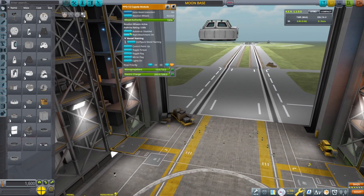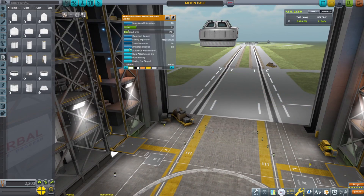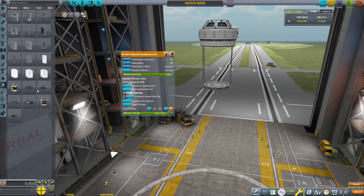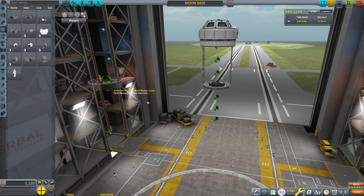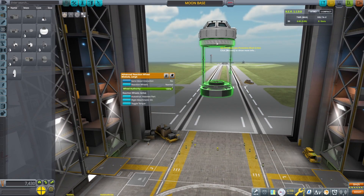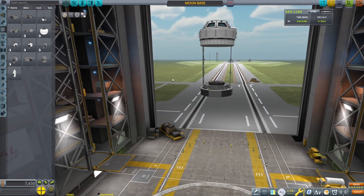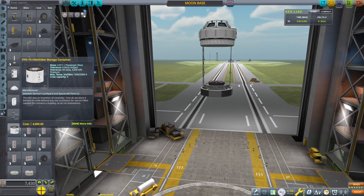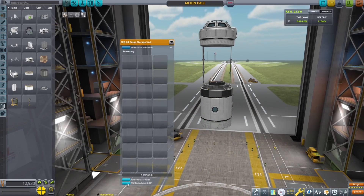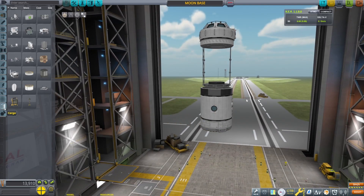Continuing on in episode 7, here is our moon ground-based build and I'm going to keep this one as short as possible. You can pause it along the way to see if there's something you want to mimic. I tend to use the fairings to create an illusion of more habitable space for my stations — sort of a make-believe thing.